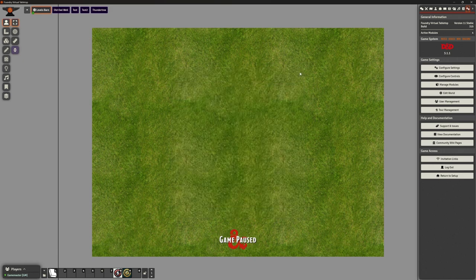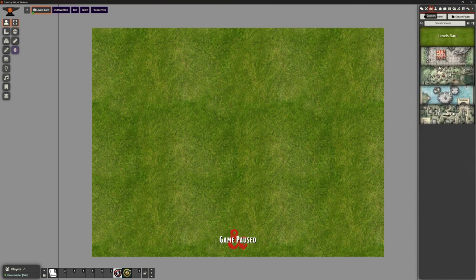We're in our test world. I've created a completely new scene — I've just called it 'Levels Barn' — and I've put out a completely plain grass-type scene here for us to work on, because most of what we're doing is actually to do with tiles.